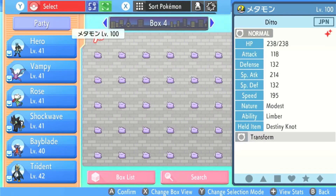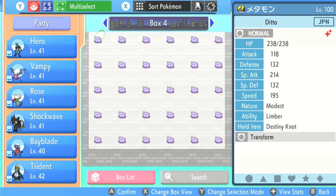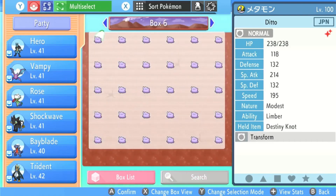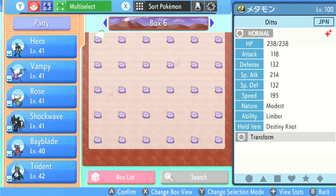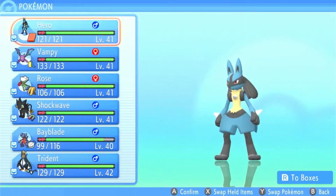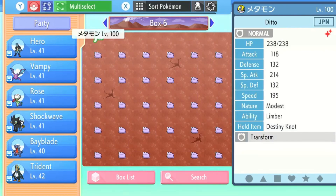Now let's try to get rid of box 4. Go into multi-select, take the entire box 4, pick them up as well, and move them onto box 6 where our previous Pokémon are hovering. Press A to put them down. Then press B to go back, B to go back, B to go back — this brings us to our previous hovering Pokémon on box 8. Press A there, then go back so it resets.